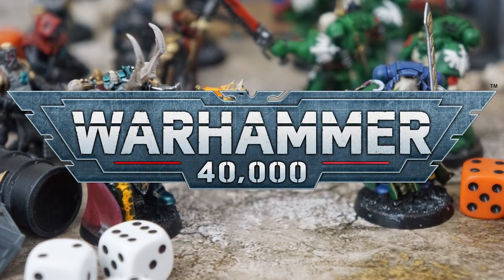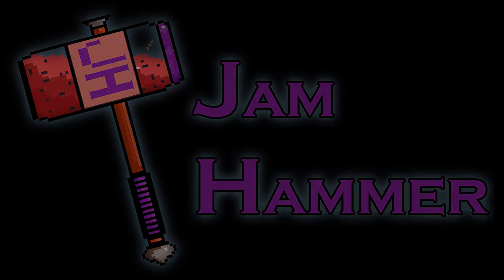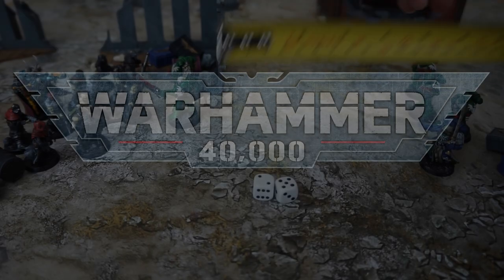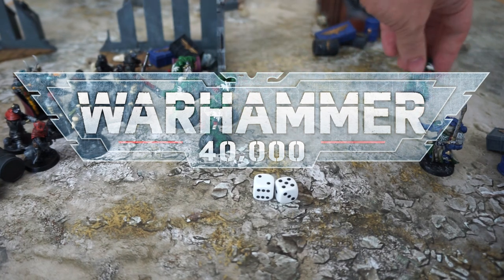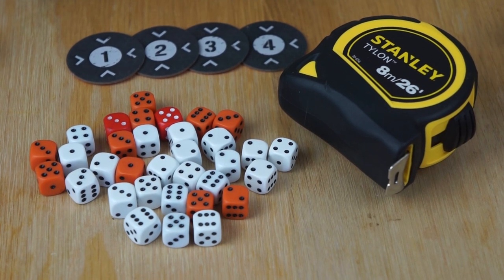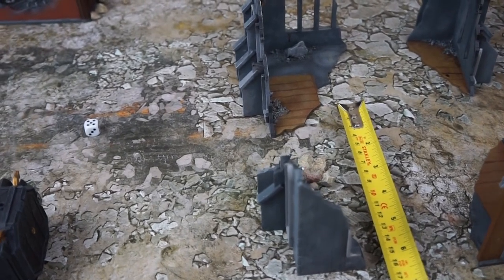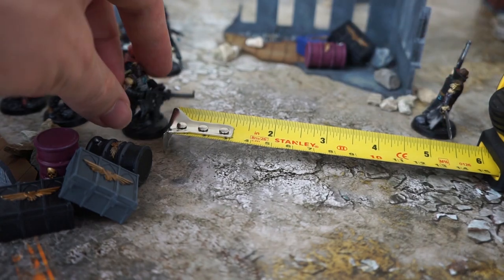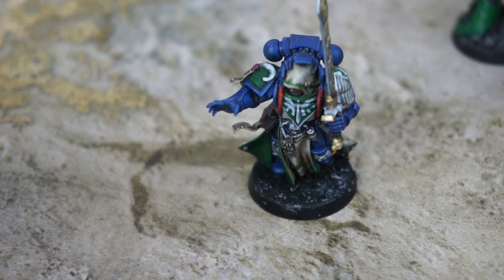Hello and welcome to Jamhammer. In this video, we're going to take a look at the basics of how to play Warhammer 40,000 9th Edition. I'll be covering all the essential items you'll need for a game, then how to set up a table, and finally going through each of the 7 phases that make up a battle round, from movement to morale.